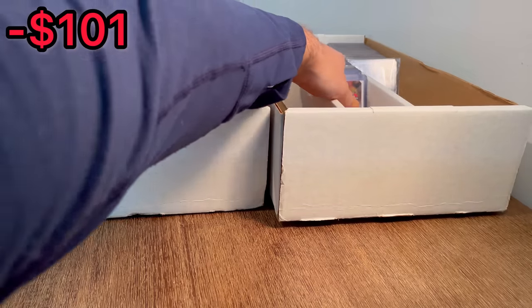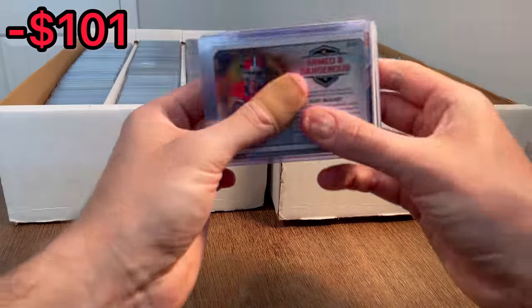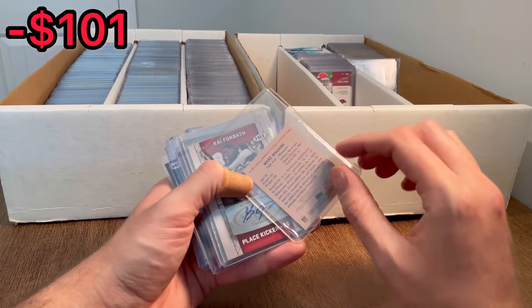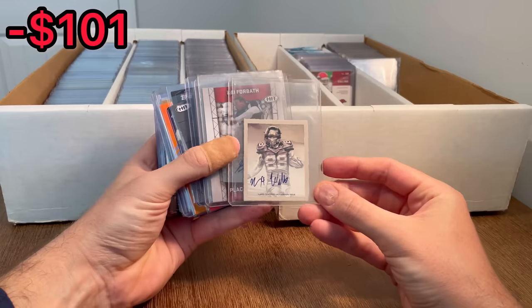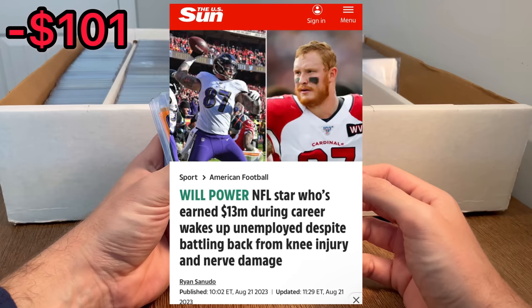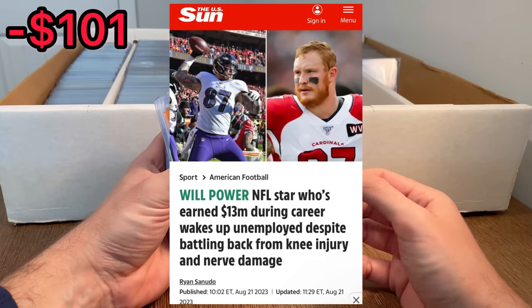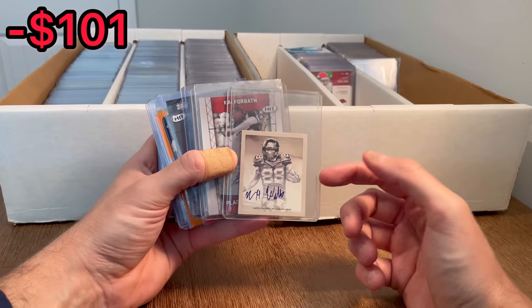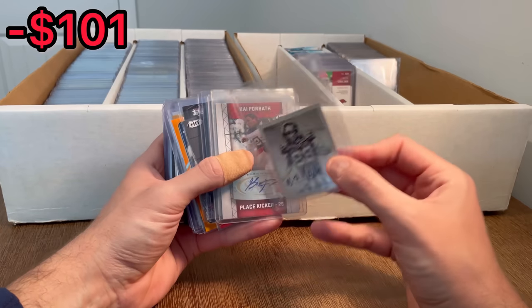It looks like this next row of cards are on the newer side, so we'll have to see what we've got in here. We've got an auto — oh, Max Williams. Decent tight end; I think he's still in the league. Last I remember he was playing for the Ravens. I don't think he is anymore now that they have Isaiah Likely, but he was a pretty decent option. Nice auto there.